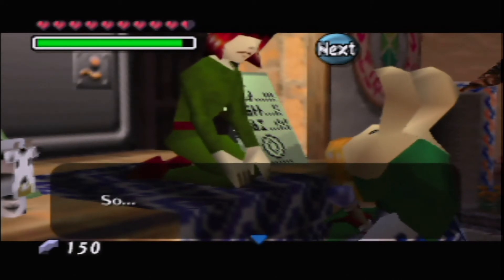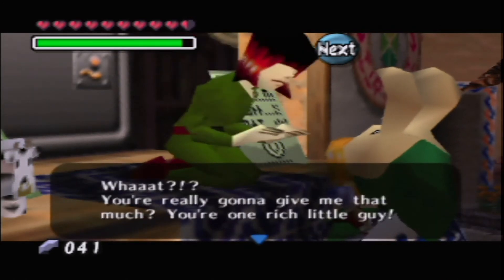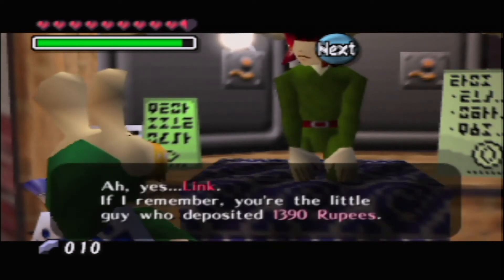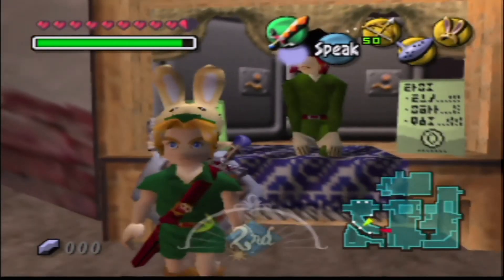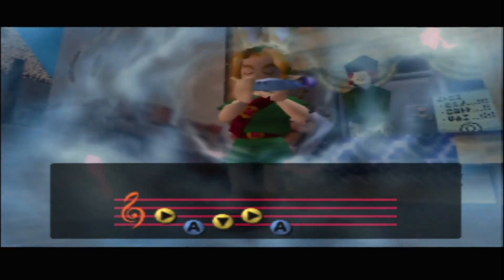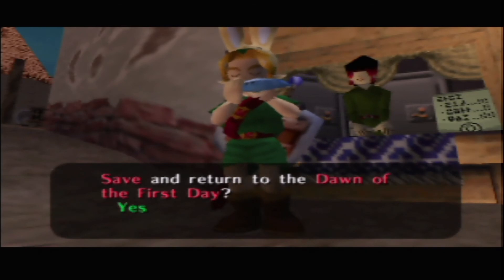We've got 1,250 rupees — going to deposit 150. Ah, I didn't deposit the ten. Silly me — what a fail. Alright, here, take the ten. Now we're going to play the Song of Time to reset it back to day one.